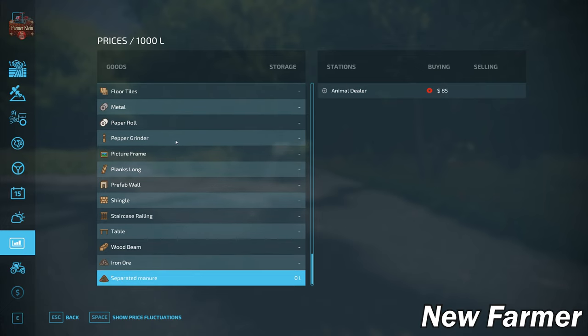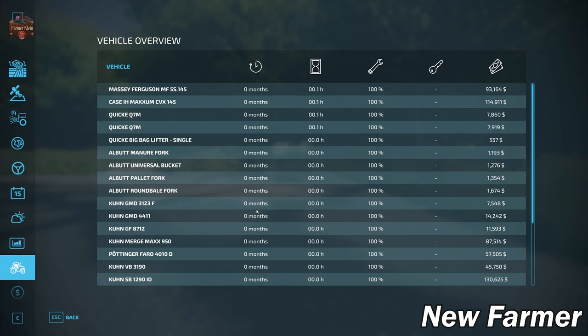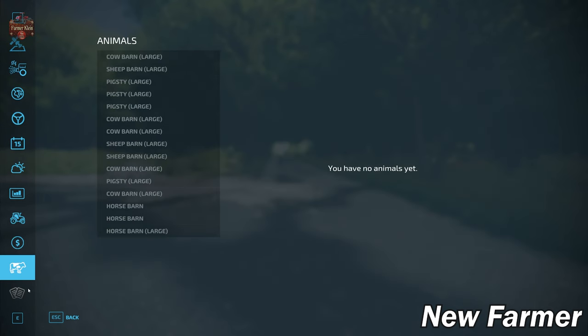There isn't much forestry on this map anyway, so that probably won't be an issue. If you're playing with pumps and hoses, you can sell separated manure at the animal dealer. Looking at our starting fleet in new farmer mode, we start with a decent list of owned, well-maintained machinery — nothing leased. We have no animals at the start. There are 16 animal pens on this map, so you'll need the 'more animals' mod from the Giants Mod Hub for PC players, which raises the pen limit from 10 to around 40.